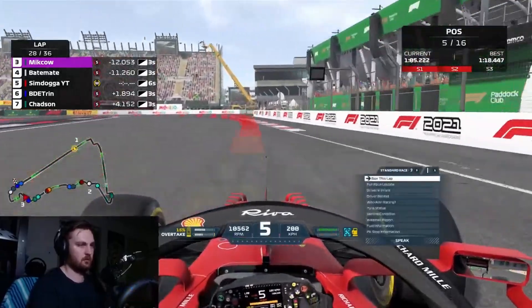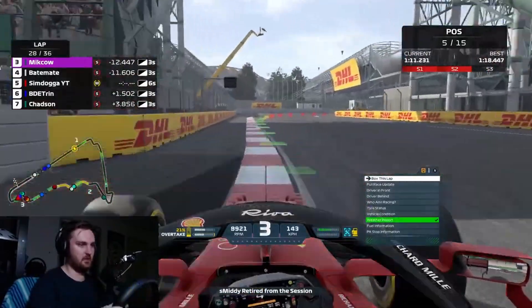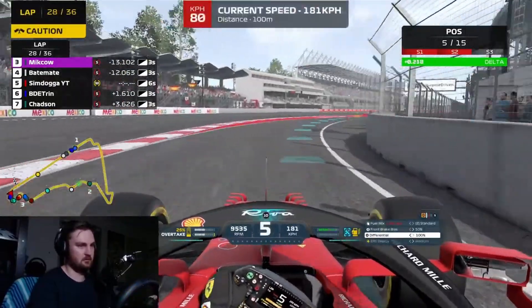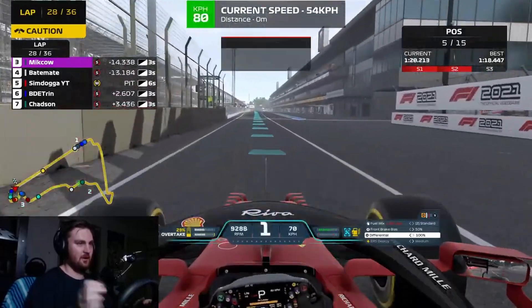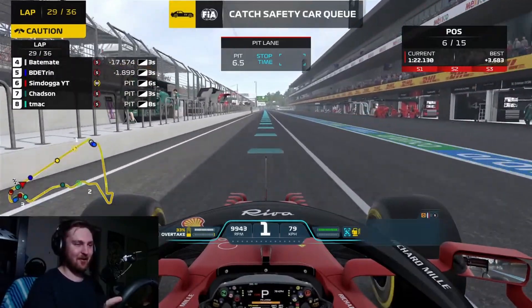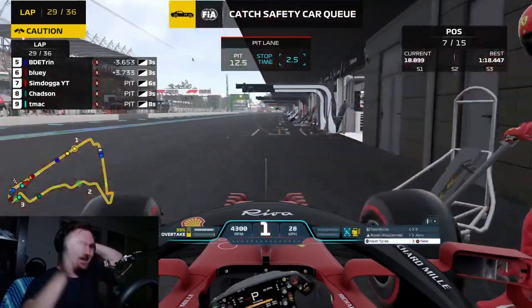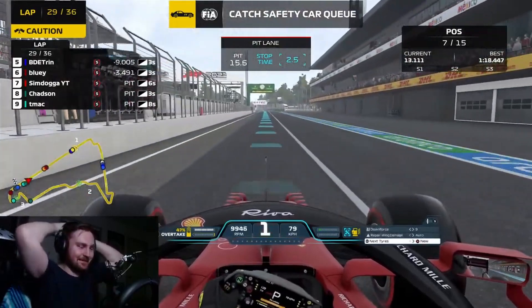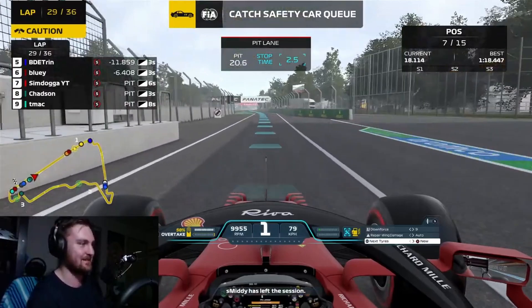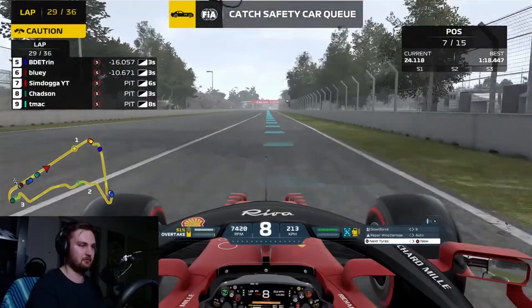On lap 28, still haven't pitted, currently in P5. Looking at the minimap, there's a yellow flag — Smitty has retired. As we come through the final corner, we have a full safety car. So from our luck being absolutely nowhere on lap 2, to having it all come back on lap 29 with a safety car, putting us on the perfect strategy — soft to the end of the race — and letting us get all our fuel back. The relief when that safety car came out after driving by myself for 26 laps was insane.